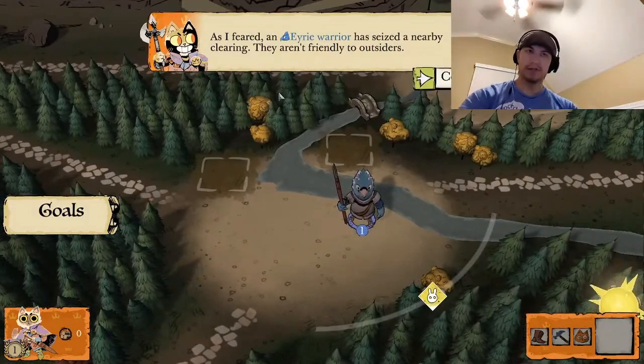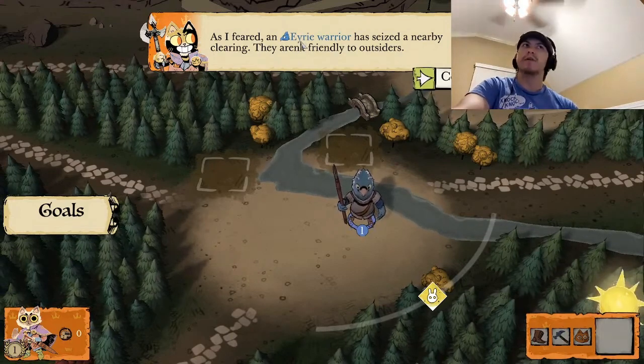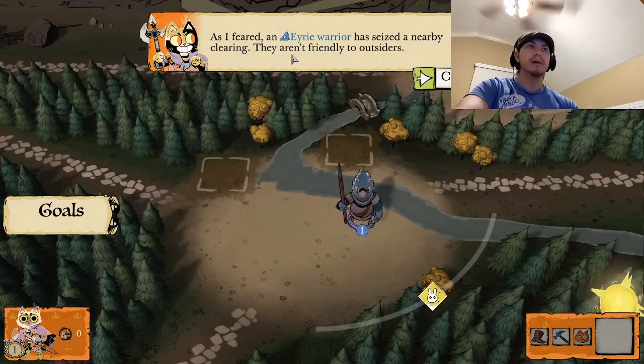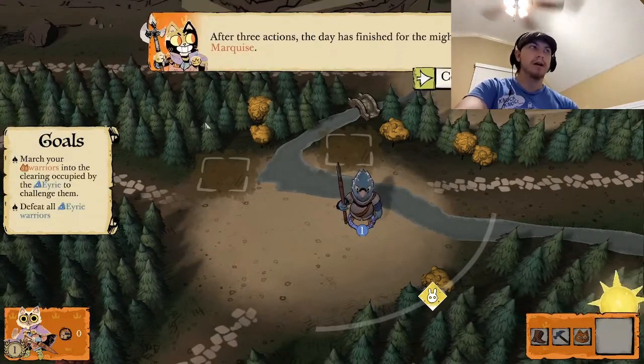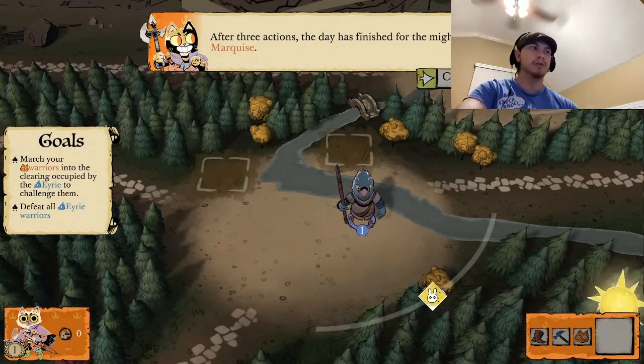We finally have some competition in the forest. These are the Eerie — I think that's how you pronounce it. They are the bird faction. They have seized a nearby clearing and they aren't friendly to outsiders. After three actions — the cats can only take three actions — we have finished our turn.